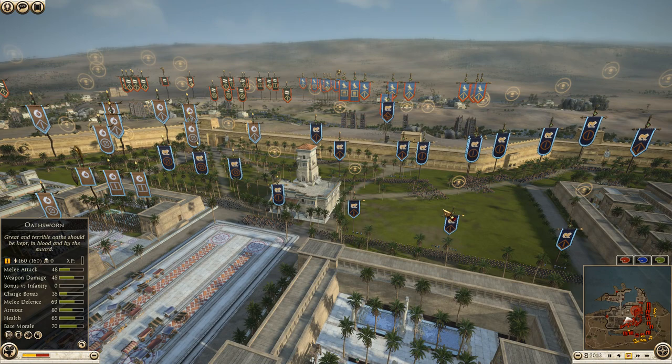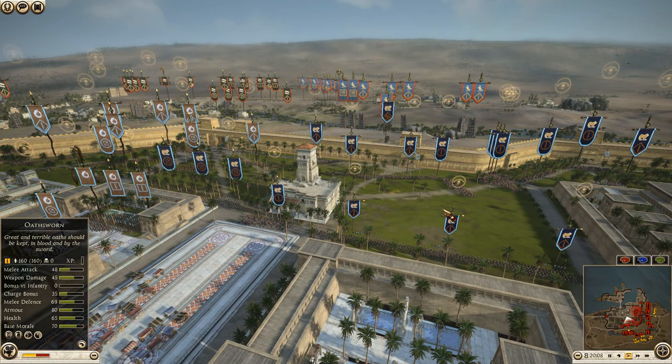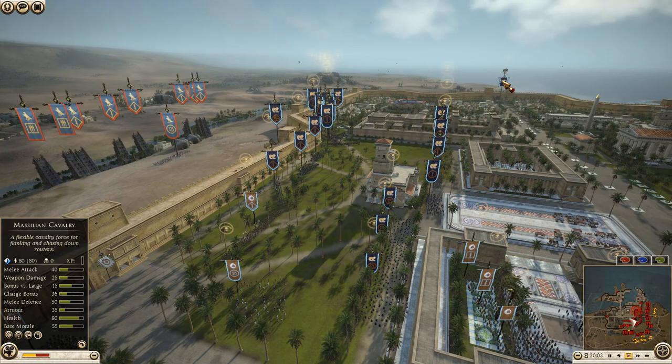Getting into the defender side, we start with Massilla commanded by the Pizza Maker. He is bringing seven units of Celtic warriors, seven axe warriors, three units of Galatian hunters, and his general is a unit of the Massilian cavalry, way back by that back gate.